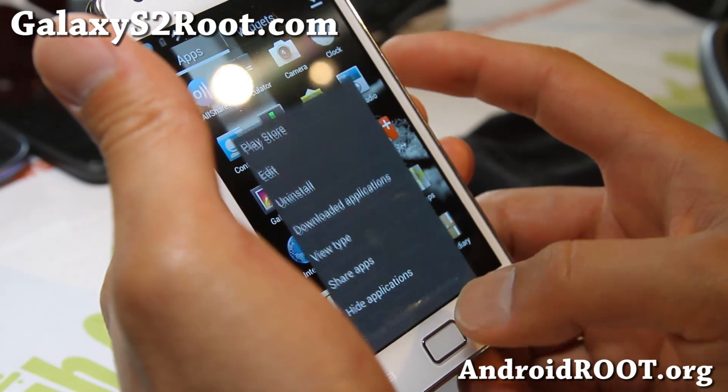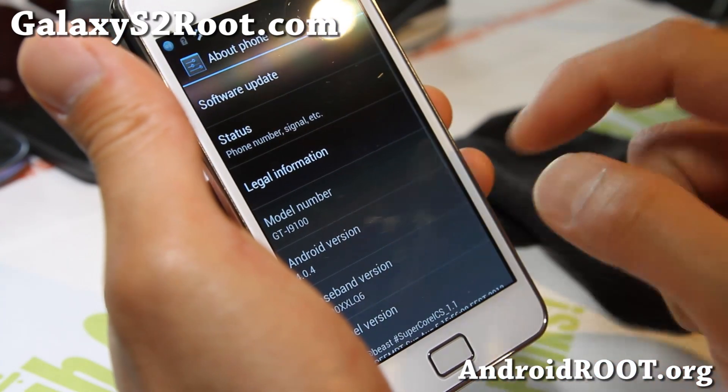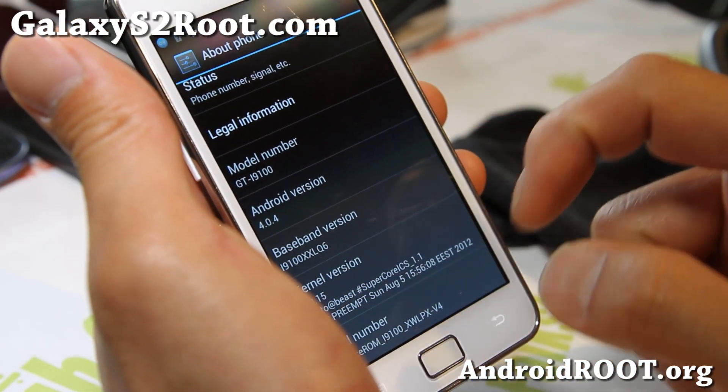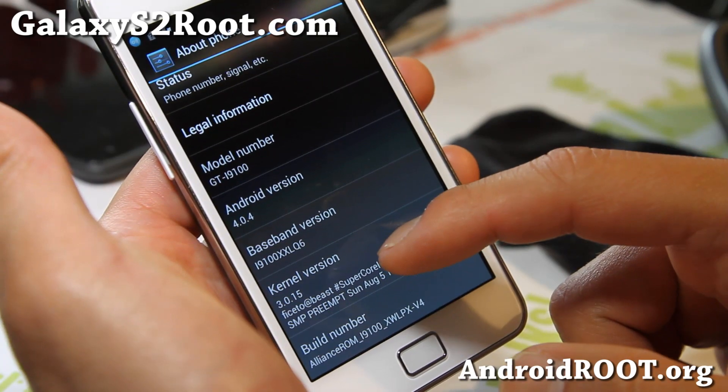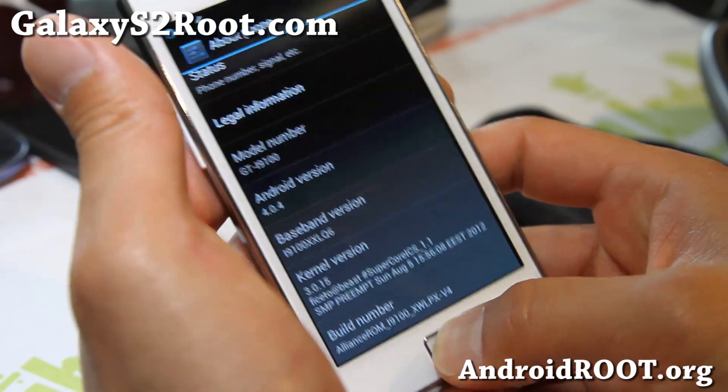Other than that, it has a custom kernel — pretty darn fast. And you can see it's running Android 4.0.4 ICS. It's based off the XXLQ6 build and comes with a SuperCore ICS kernel.